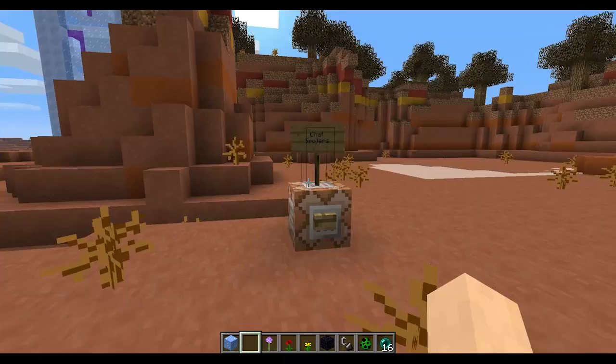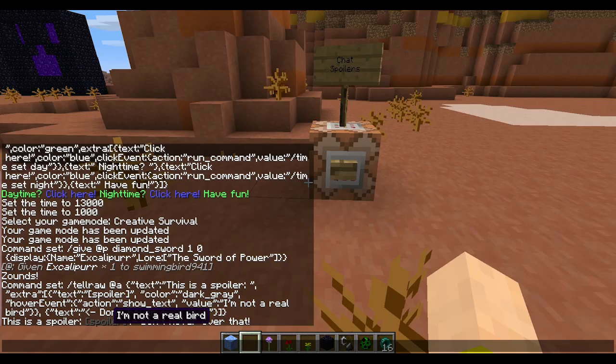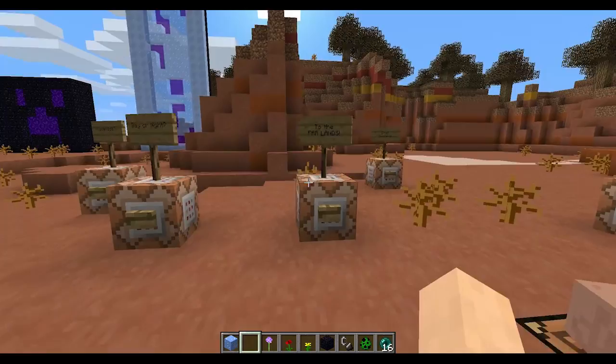Here's another cool feature — chat spoilers. I can make this little command to do spoilers in the chat. As you can see, it says 'this is a spoiler,' and if you hover over it, it tells you what the spoiler is using the hover event command. You can do something like 'don't hover over that if you don't want to see it' — stuff like that.